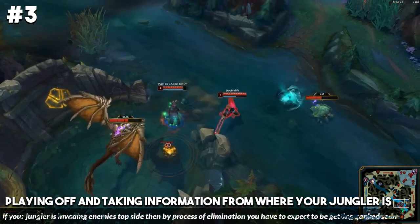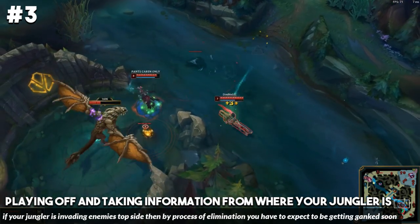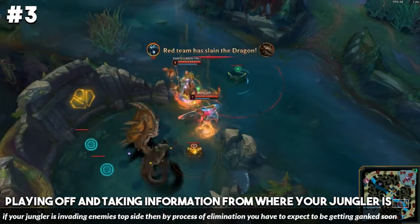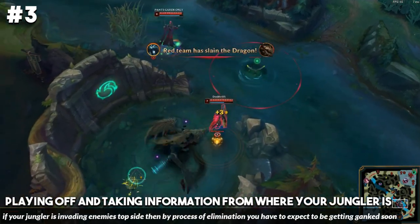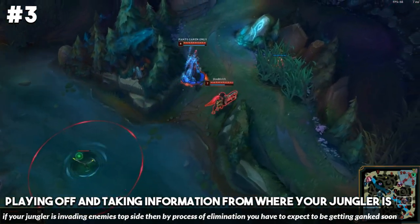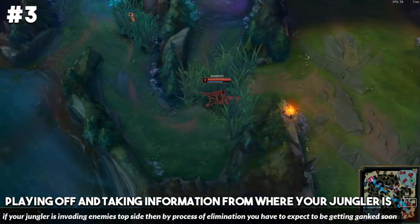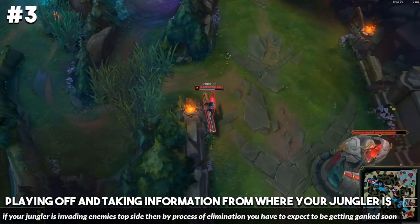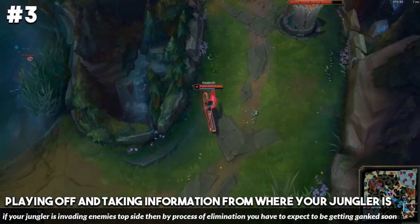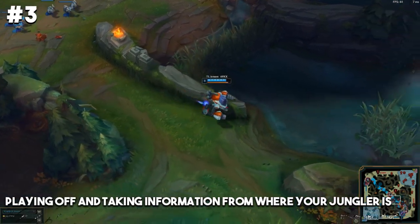By using that information, you can either play more aggressive or less aggressive in lane. If you're playing bot lane and you see your jungler invading the enemy's top side, you just have to play back a little bit. You need to know that the enemy jungler is likely going to be looking to gank mid or bot lane. If you get ganked in that situation, that's a hundred percent your fault because you should know the enemy jungler is on the bot side of the map.